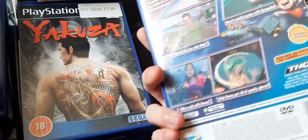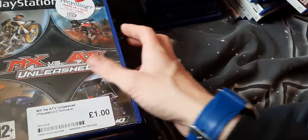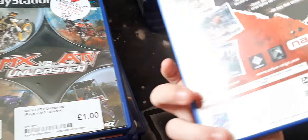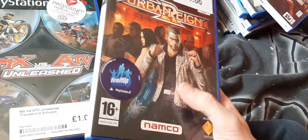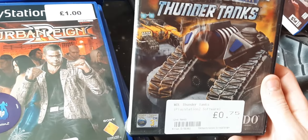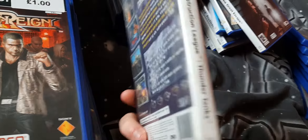SpongeBob SquarePants: Moves with Friends — another EyeToy Nickelodeon game. MX vs ATV Unleashed. Urban Reign — a pretty cool beat-em-up game. It's a Namco game — the same people who made Tekken — so you've got some Tekken characters in here. It's an okay game; definitely check it out if you like beat-em-ups. World Destruction League: Thunder Tanks — another vehicle combat game.